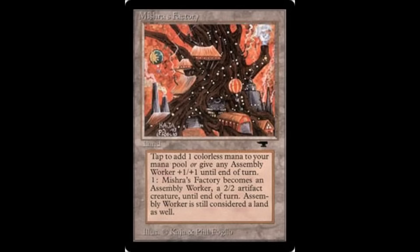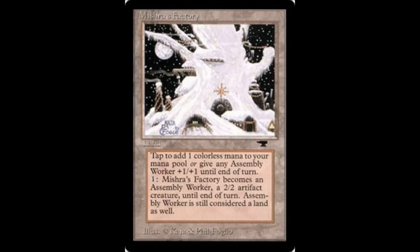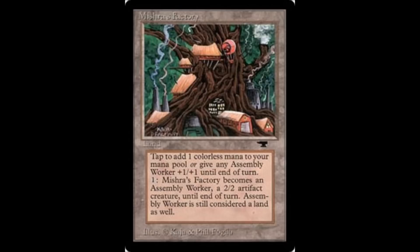At number 3 we have Mishra's Factory, which is the original man-land. You tap one mana to get a 2/2 — it's an artifact creature, and it pumps all other Assembly-Workers. For some reason, the winter scene version is the most expensive one; I don't know why. There were 4 versions, one for each season. These are from Antiquities, another really old set.